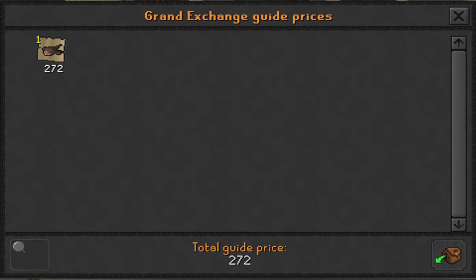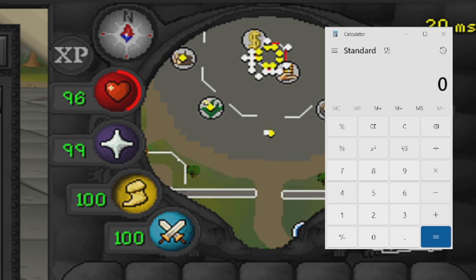Our total investment for this video was 127,473 gp. Going back to the price check, we had 918 raw jubblies to sell, and one hour of killing jubsters comes out to 503,064 gp in returns. Taking away the investment of 127,473 gp gives us our profit.